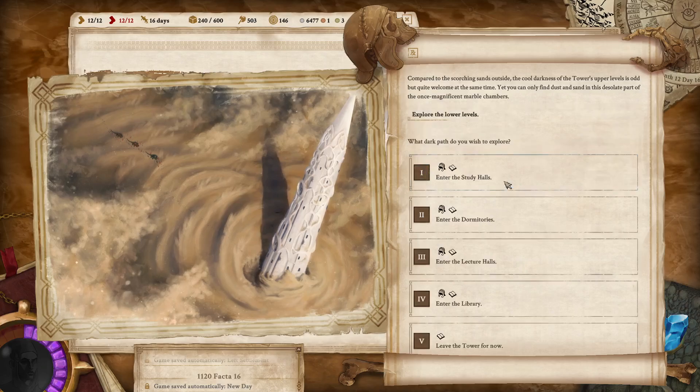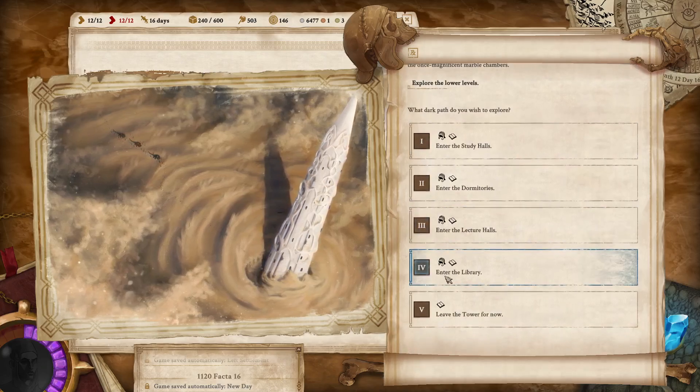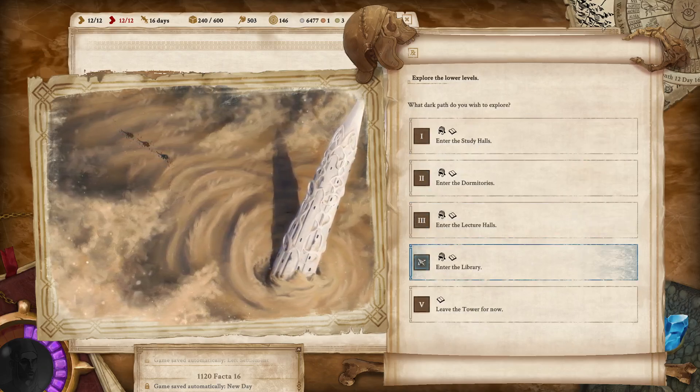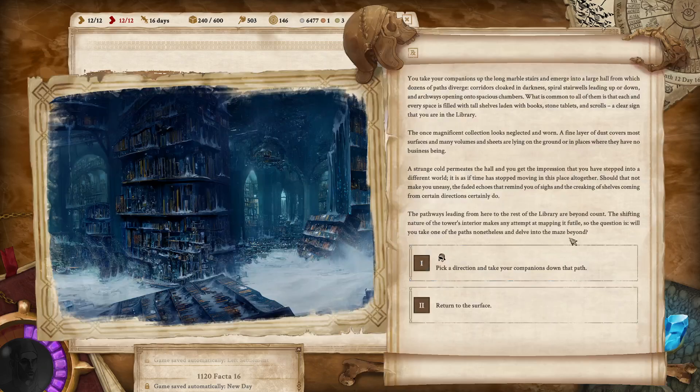We will enter the tower, enter the lower levels, and go into the library. We've knocked off the study hall, the dormitory, and the lecture hall. So this is the last one for us.